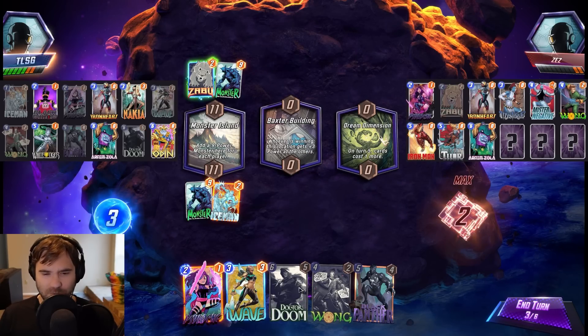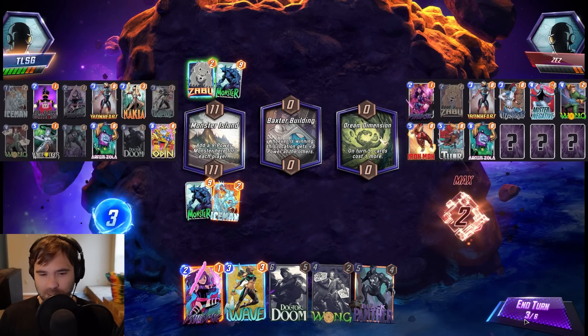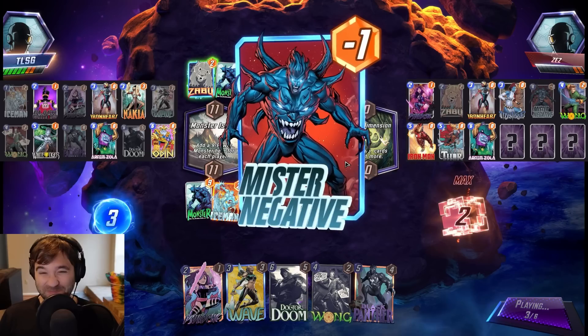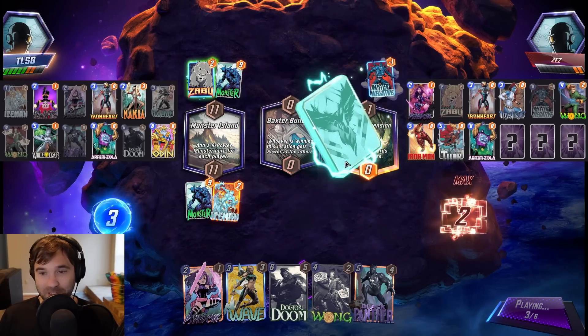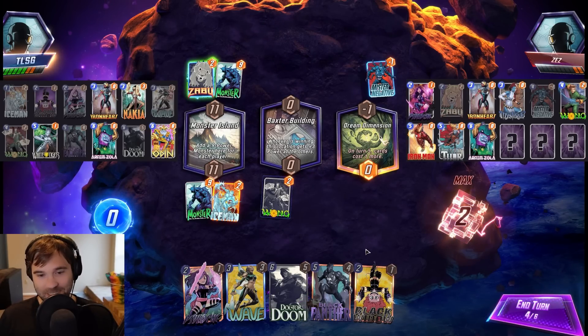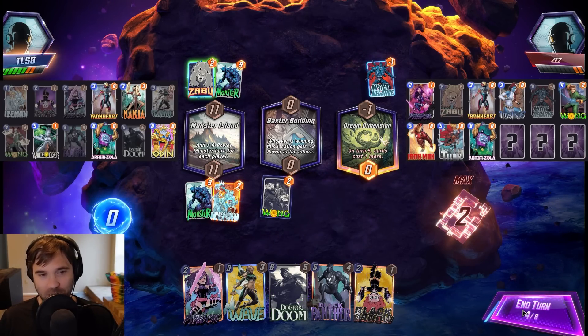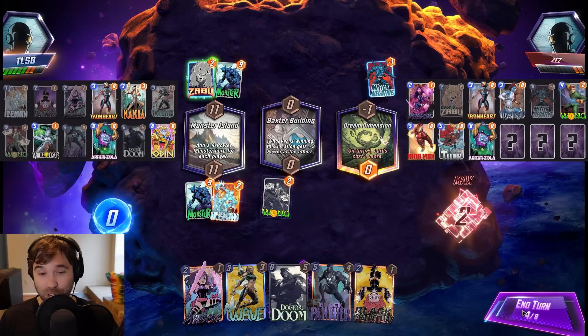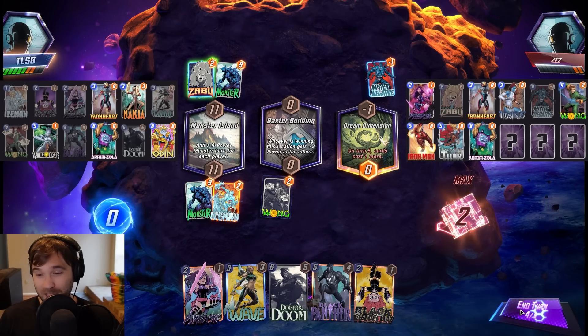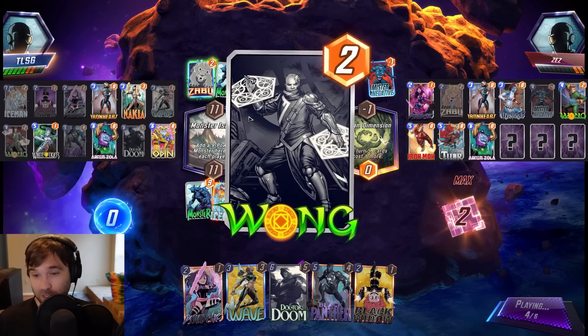Dream Dimension is tough though — we don't like seeing Dream Dimension here. We can hope that they Magic it. That's a Mr. Negative, not a Magic. If they don't change that right location, then we're just doing a Wave into a double Doctor Doom. It won't be big, but that would be really all we could do. So the Wong here — they have the Wong there too. Wong here, Wong there, Wong everywhere.